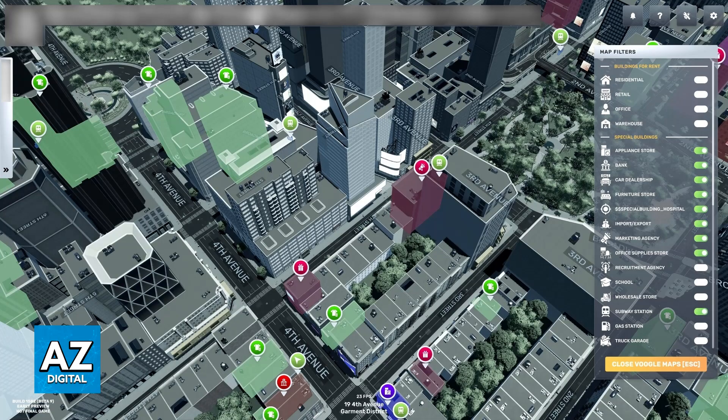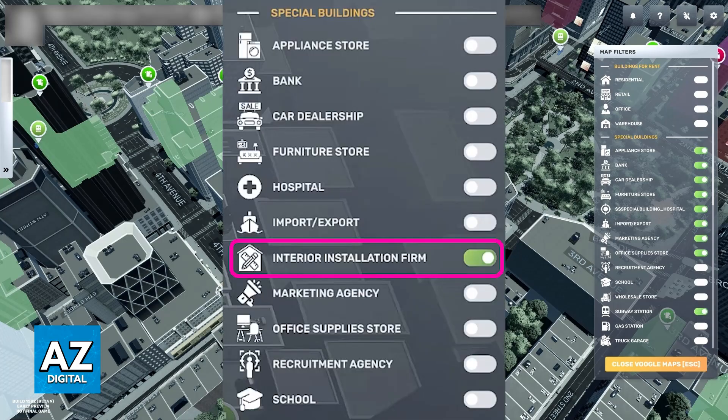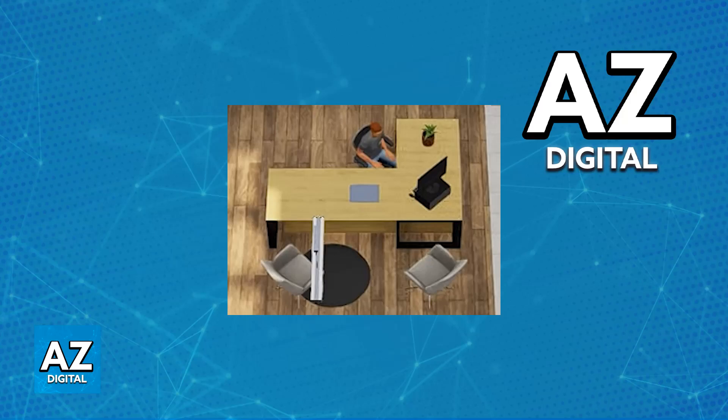Now, if you open the map and look through the special buildings, you will be able to find this new special building: the Interior Installation Firm. This firm allows you to pay a fee and they are going to transfer over the decoration you've saved as a blueprint to any other building on the map, as long as it is compatible.